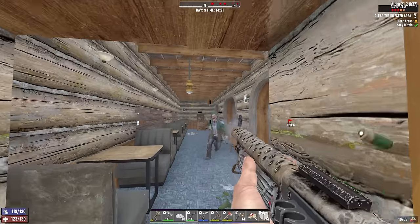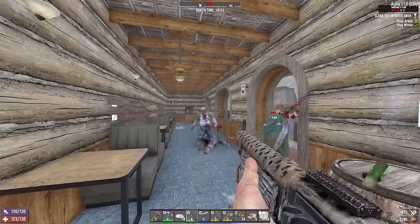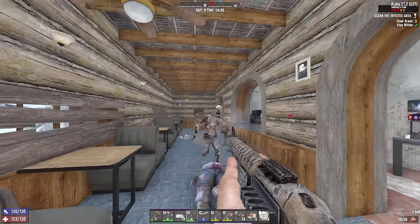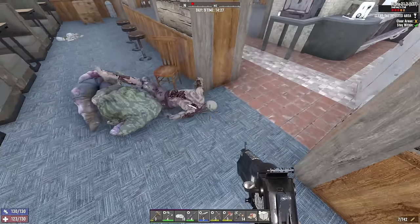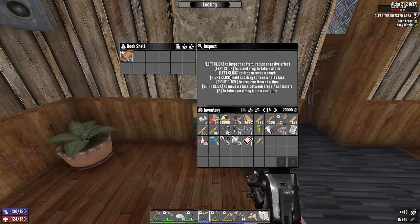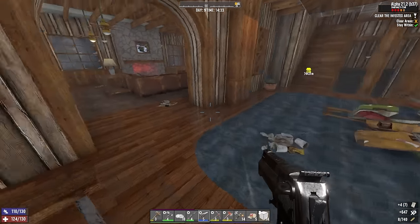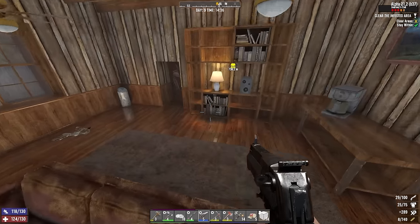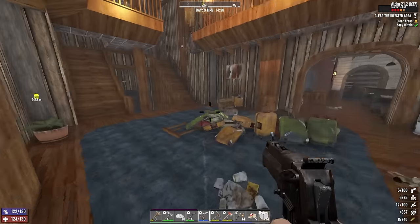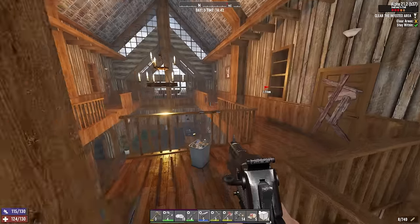That's a lot of battles. Bunch of books in this area — nothing I need there though. Paper — well, that's disappointing. Armored up, shotguns, flashlight mod and tactical warfare, fists and handguns. I saw more books though: Tools Digest. Let's go up. Oh well, this is weird.